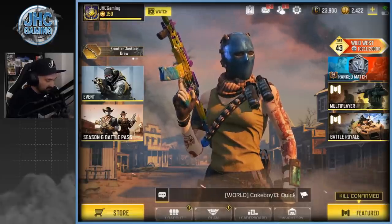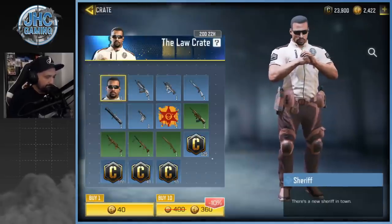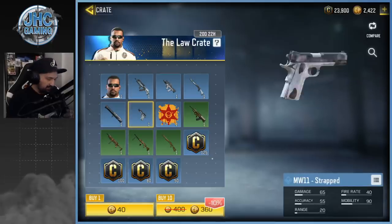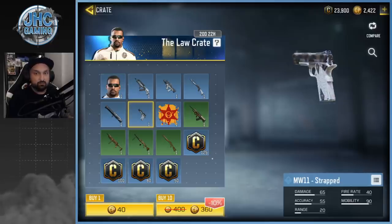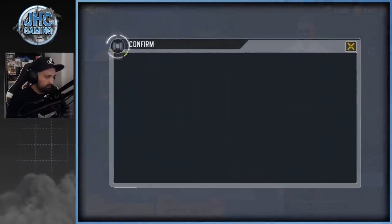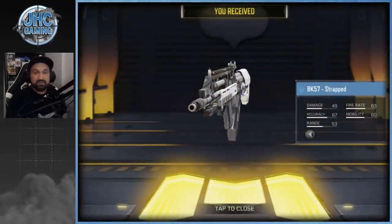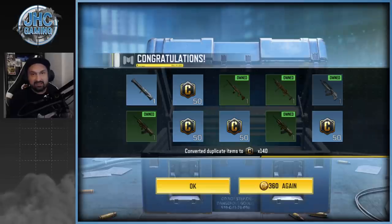Now let's go in the store, starting with the cheapest — the law crate. I'd really like the sheriff; the BK57 is pretty cool and the SMRS is very nice. Ten crates for 360 COD points, pretty cheap. Let's put it on the sheriff for good luck. We got the SMRS Strapped and the BK57 — I already had the BK57, but the SMRS is a new item. I'm probably gonna use that one from now on.